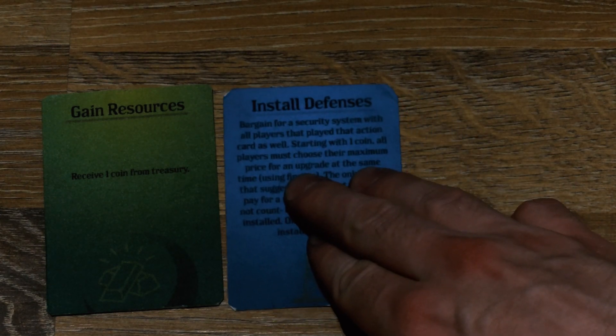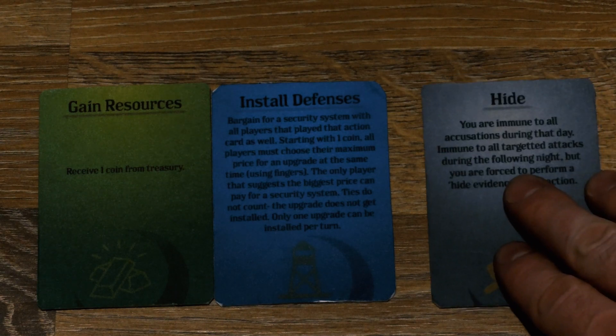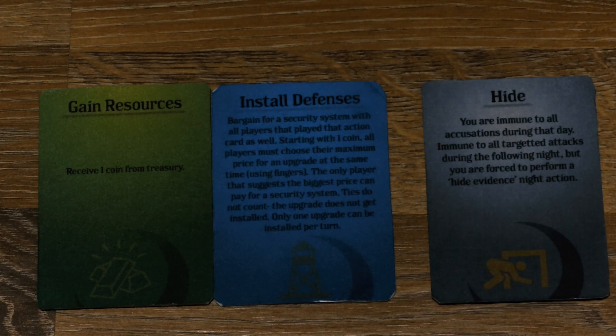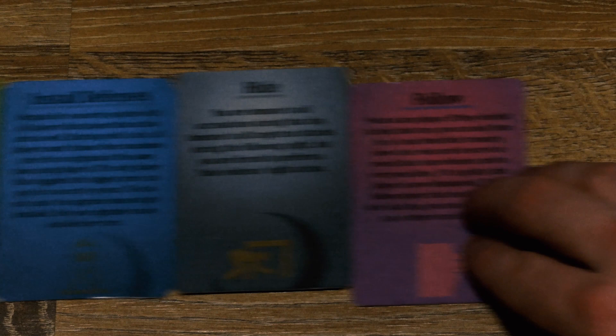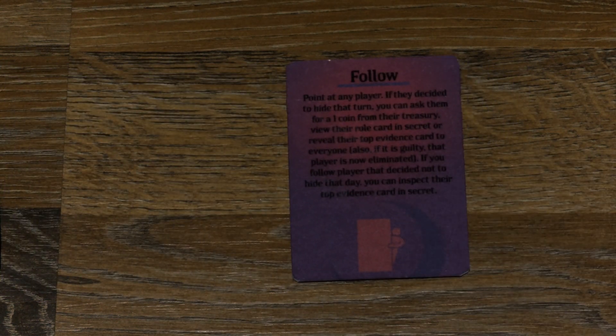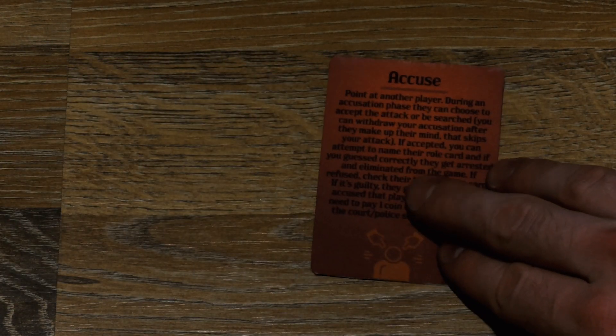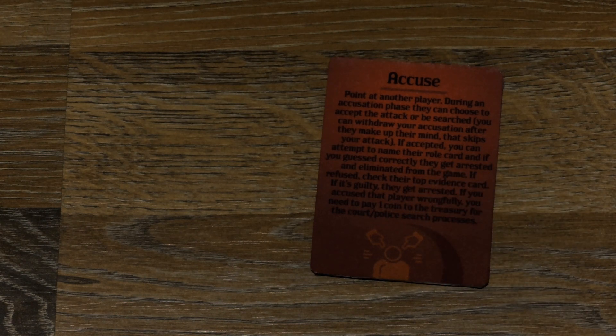Gather resources and install a security system actions always take place first, at the same time for all players. Then all players that decided to follow take their turn in any order. At the end of the phase, all players who are eligible to do so make their accusations towards the players they initially chose. All players eligible to accuse during the turn perform their action in any or random order. One player can be accused several times during one turn for different crimes.